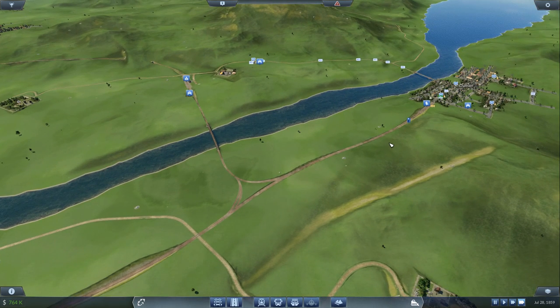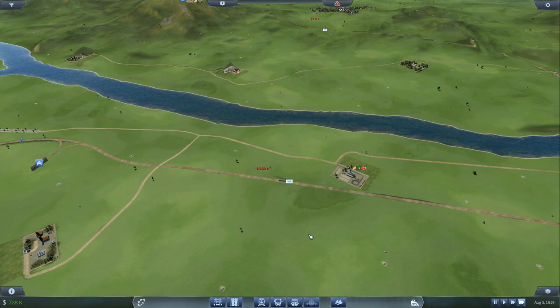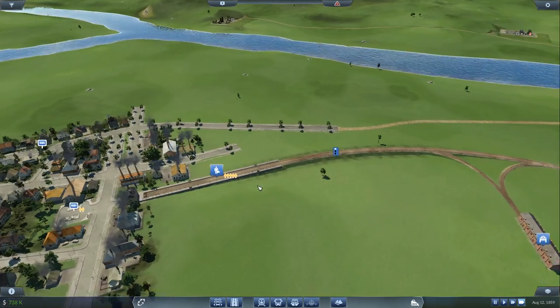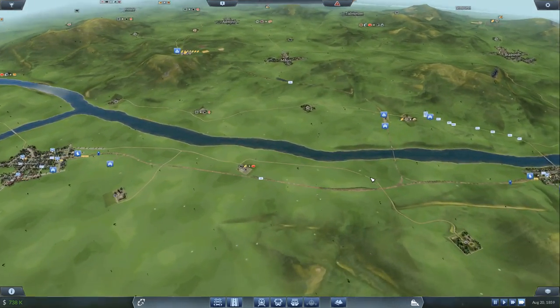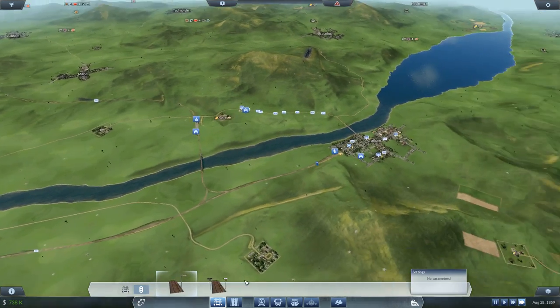I think now we need to start looking at whether we can get these lines set up ready for multiple trains. This train appears to be always full — 30 passengers all the time. We've got 46 passengers at the station and it's only just left — we're going to need another train. So let's have a look, we need to get some signals in.